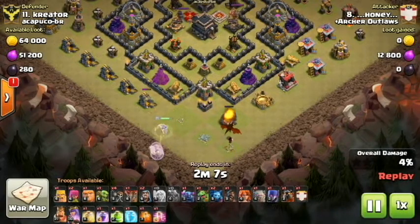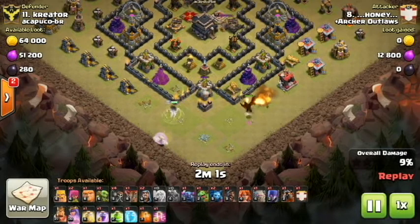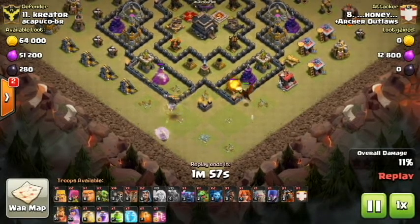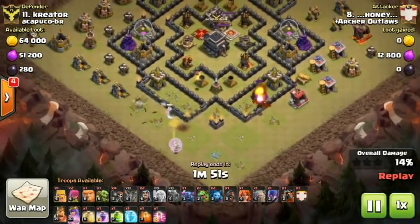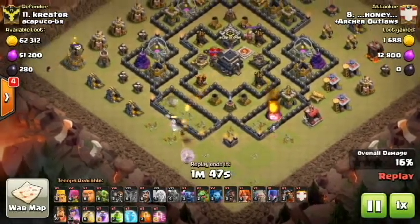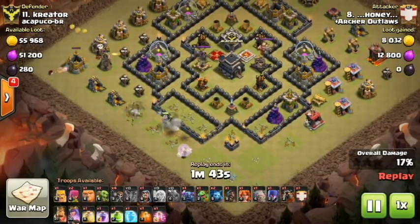Then he gets down the first wizard that he has in his camp space, and then that queen is just going to continue walking up north towards the 9 o'clock area. He's able to get through that cannon and that archer tower. The dragon is still working, taking out some of those point defenses on the bottom side. The air defense finally locks on to that dragon and begins working on it, but then the queen is now working up towards the top side with those healers on it, getting back up.